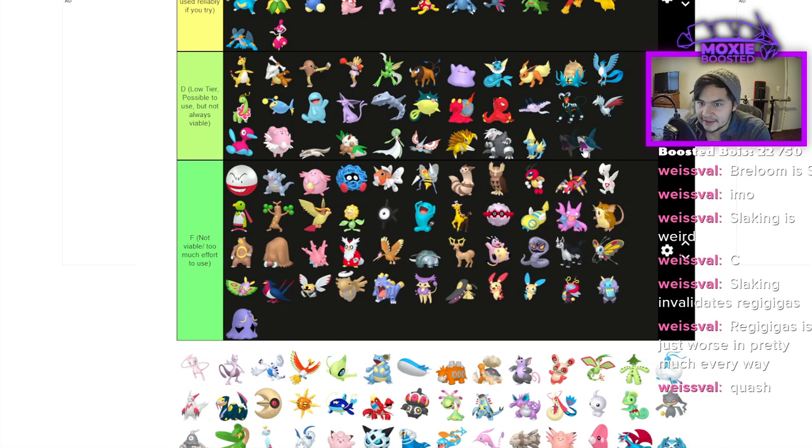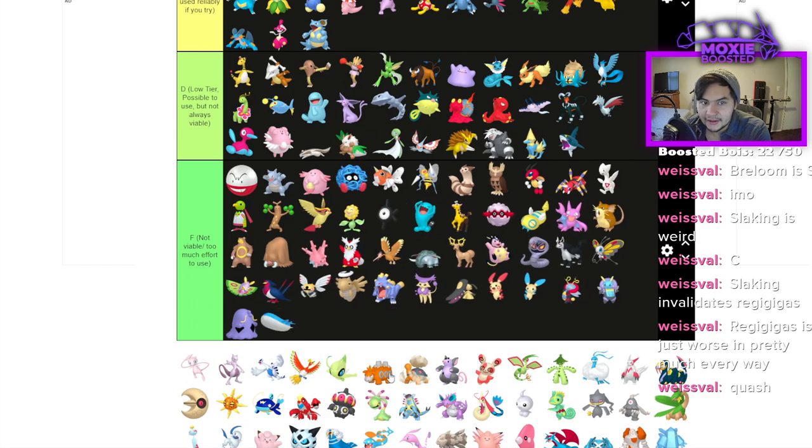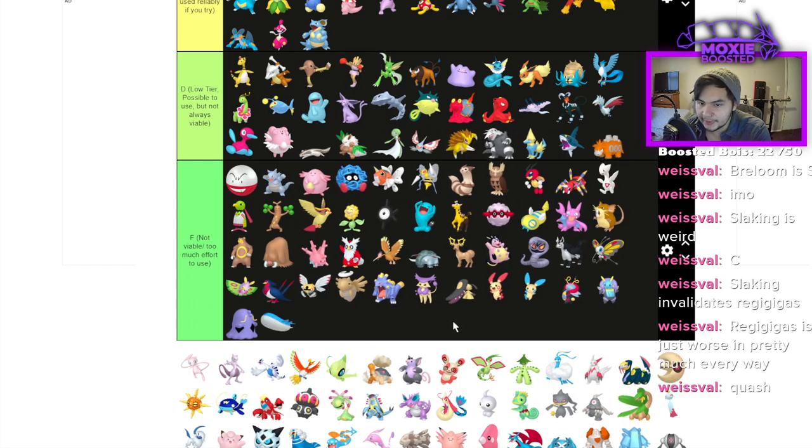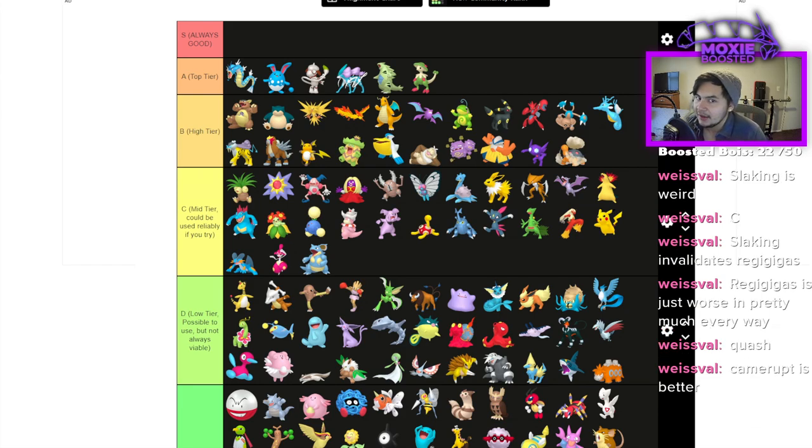Sharpedo is probably D — Speed Boost is pretty good. Wailord is F. Camerupt I'll put D — Trick Room Camerupt is underexplored, and while Torkoal hits harder, Camerupt is fun for extra powerful Earth Power. Torkoal is 100% high tier. I don't think it's as dominant without Dynamax Venusaur, but it's still very good — around 5% usage. Rain is still really good, so I won't say top tier, but it's definitely high tier.